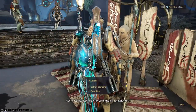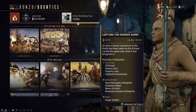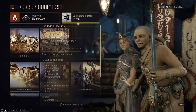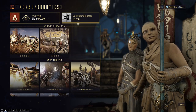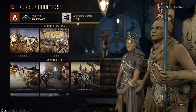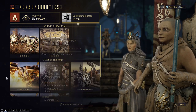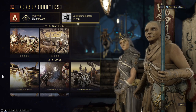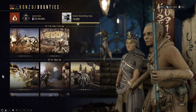Now here's the thing about the bounties — they have a very good drop chance at dropping all of Gaara's Neuroptics, Systems, and Chassis. They do have A, B, and C drop rotations, but the drop rotation chance is pretty much the same, so it doesn't even matter. Except for the Neuroptics, which are slightly different, but not enough for it to matter.